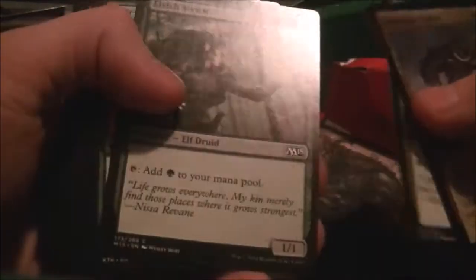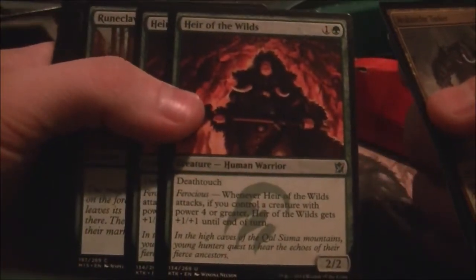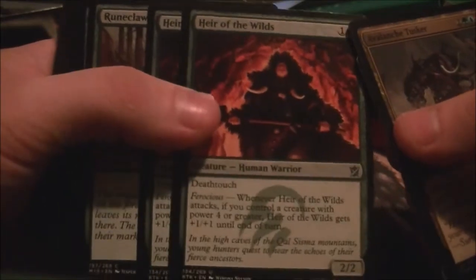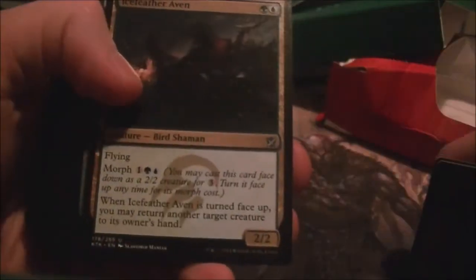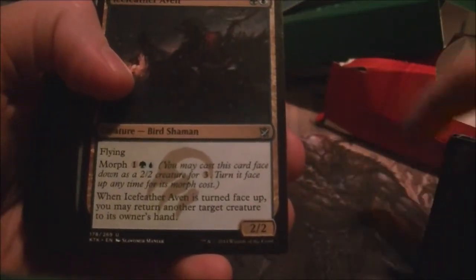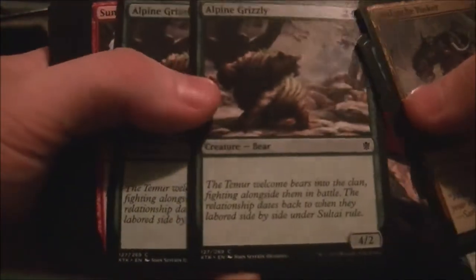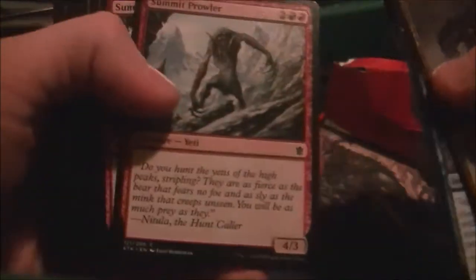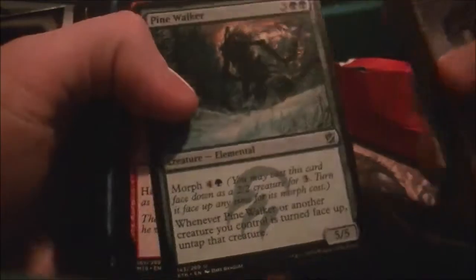You got some Elvish Mystics for some mana fixing. Hair of the Wilds with Death Touch — with Ferocious it gets plus 1, plus 1 if you control a creature. You got some Bears, some Rune Claw Bears. Ice Feather Aven — flying with Morph for 3. When it's turned face up, you may return another target creature to its owner's hand. You got more bears, Alpine Grizzly, Bear Bears, some Vanilla 4-3s, some Summit Prowlers.